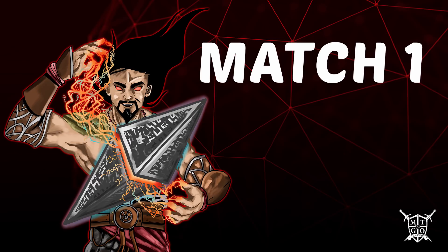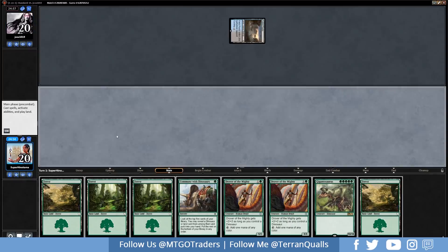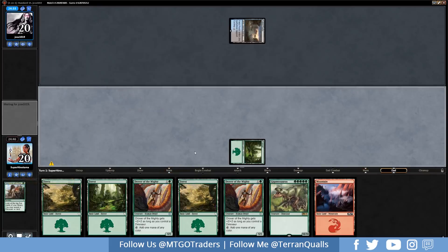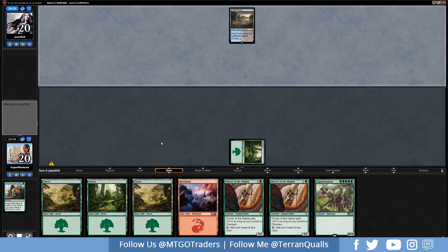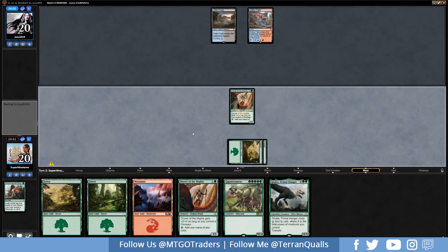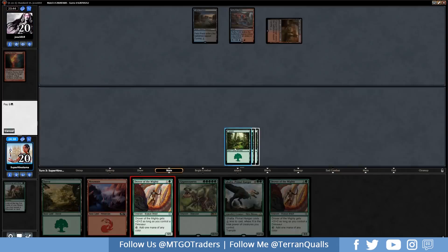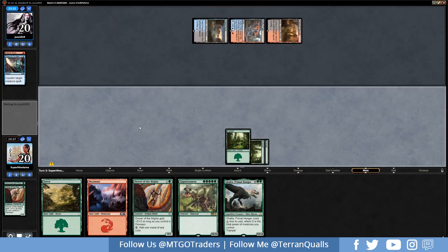Let's get into the matches. Going up against what looks like a control list. We have a decent opening hand with three lands — always a good keep. Going for Commune with Dinosaurs, grabbing another land. Drover of the Mighty can tap for any color mana, but we might see some early removal. Getting Drover onto the battlefield — the opponent is on Grixis control, as they signal with a Magma Spray directly on the Drover. Keep in mind that card is rotating in October. Going for another Drover and hitting Ghalta off the top as well.